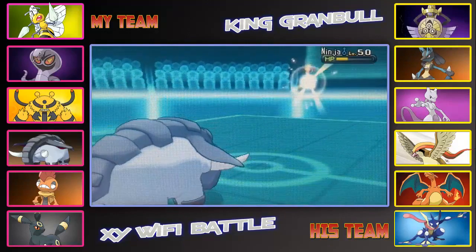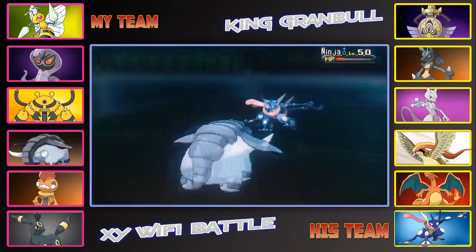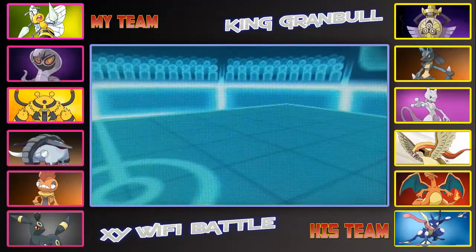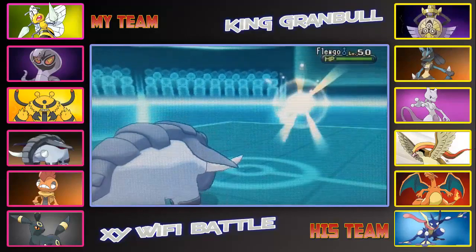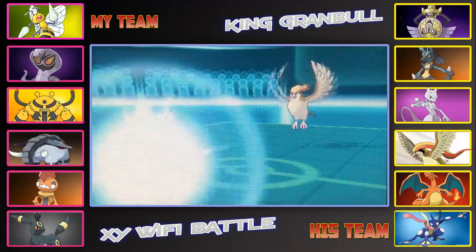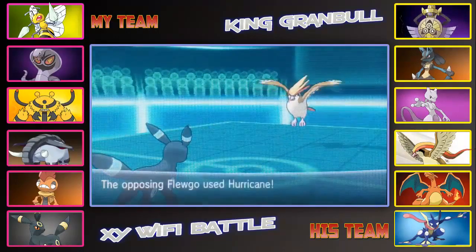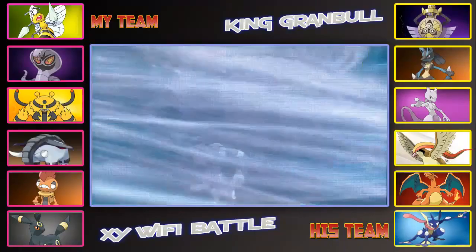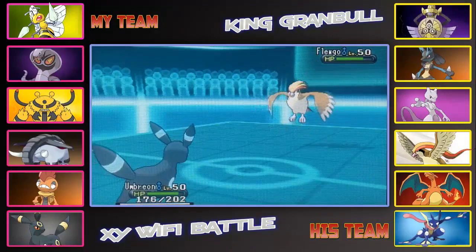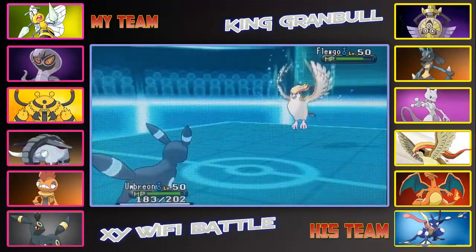I bring in Donphan, because he will eat off the hit. He decides to withdraw Mewtwo and goes into his Greninja — I think it's at low health. I just go for an Earthquake, and it does knock out Greninja. Yeah, that's Greninja taken care of, and Donphan doing very nicely in this battle as well. Harkin brings in Flugo the Pidgeot — now, this thing is a problem, because I can't really touch it with any of my Pokemon. Unfortunately, Donphan doesn't carry Stone Edge — I'm not running that set. I have Rapid Spin, Earthquake, Stealth Rock, and something else I'm forgetting.